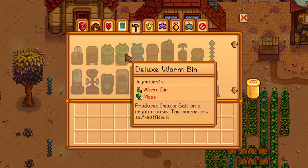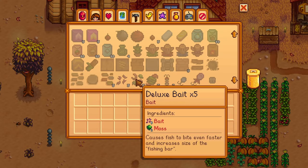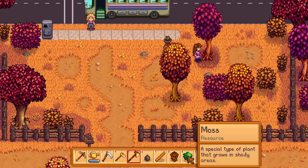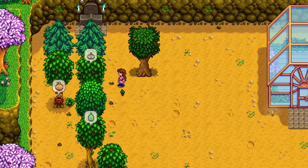A Deluxe Worm Bin makes Deluxe Bait every day, craftable after reaching Fishing Skill Level 8 and requiring a new ingredient: moss. You can also craft your own Deluxe Bait. Moss is a new item found all over town and on your farm from trees — collect it by axing or scything moss-covered trees.